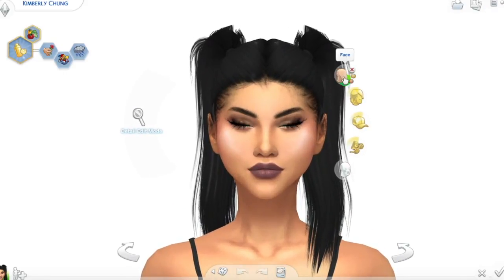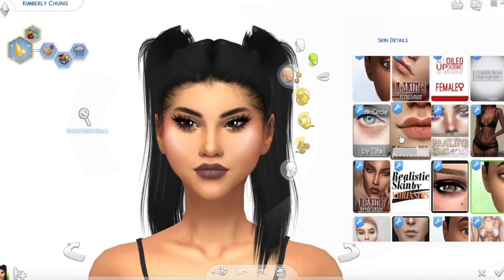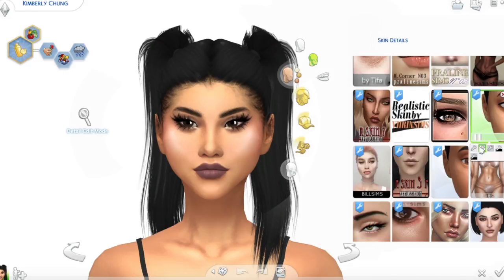First of all I want to show you guys everything that is on this beautiful Sim's skin. Let me actually show you the actual skin she's wearing first. It is this skin right here. It's a new skin by Remus Sirian and it actually comes in a lot of different versions as well. Although because of the other skin overlays you might not see that big of a difference. But if I just show you what it looks like without this skin compared to with this skin, it just makes the face look so much smoother and it also adds a lot of brightness to the skin, which I personally really love.